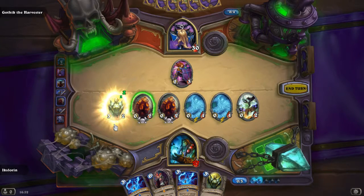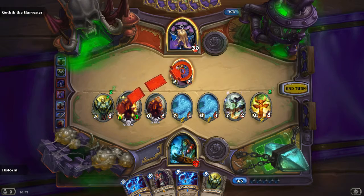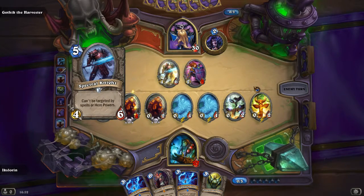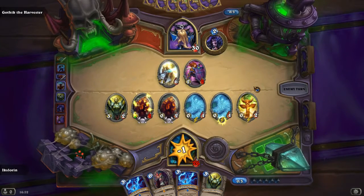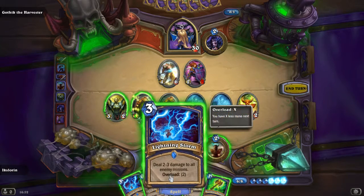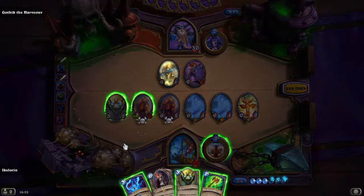Let's take this, and another totem — a Healing Totem, which is something I really don't want. At least it only heals once, so I can kill it that way. One of my totems is dead and I get hit in the face again. Lightning Storm will get this one down to four health. Yeah, let's do that. I like that idea.